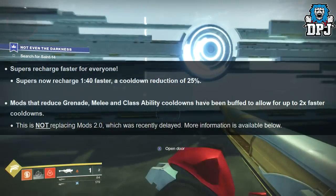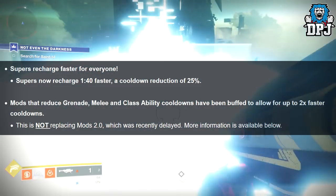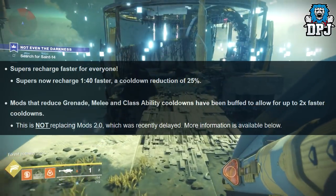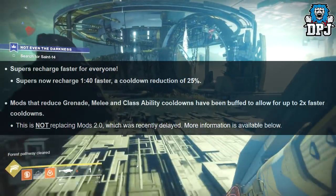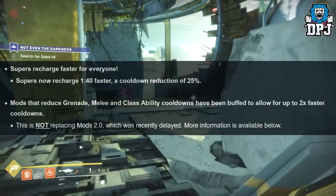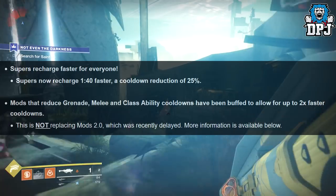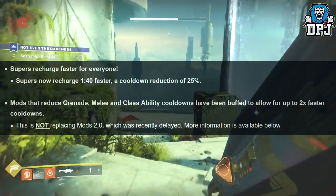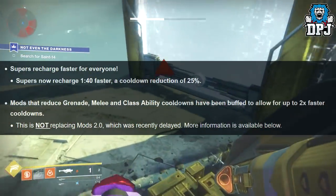Supers recharge faster for everyone — 1 minute 40 seconds faster, a cooldown reduction of 25%. That's actually a lot quicker than expected. Mods that reduce grenade, melee and class ability cooldowns have been buffed to allow up to two times faster cooldowns. This is not replacing Mods 2.0, which was recently delayed — more information is available below.